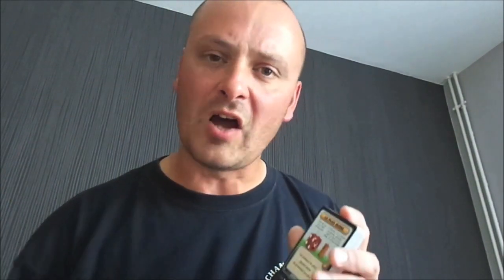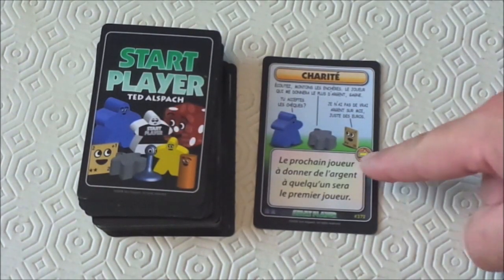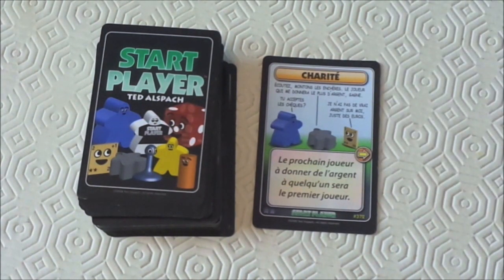So how does Star Player work? You get the deck of cards, give them a shuffle, and place them in the middle of the table between all the players. Then you as players decide whether you're going to follow the arrow or follow the text. One player turns over the top card, and if you're following the arrow and it's pointing a certain way, the player it's pointing at is the star player. Simple as that. If there is equality and it's in between, then you take another card and follow the arrow again.